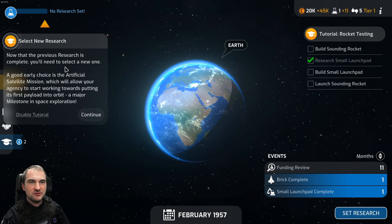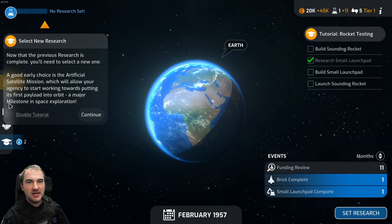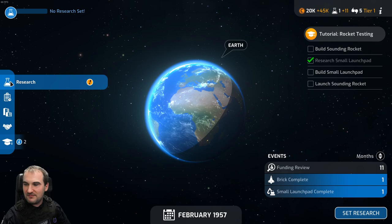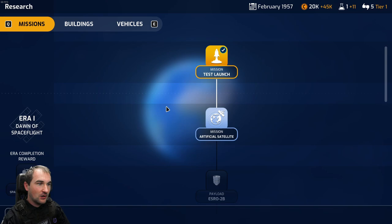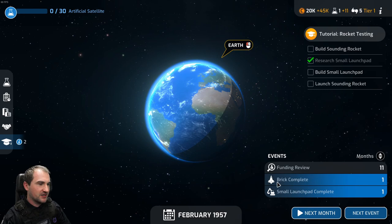Now that the previous research is complete, you'll need to select a new one. A good early choice is the artificial satellite mission, which will allow your agency to start working towards putting its first payload into orbit - a major milestone in space exploration. The first agency to launch a satellite into a stable orbit around Earth will take a prominent early lead in the space race. Yeah, we're better than the Russians - at least in the game.